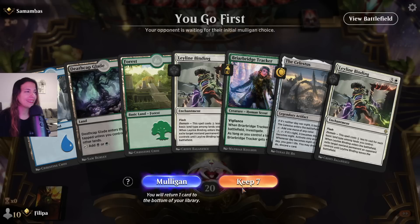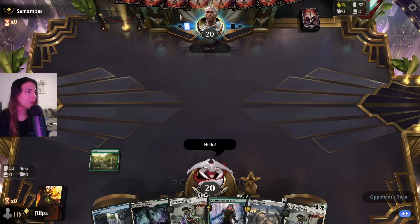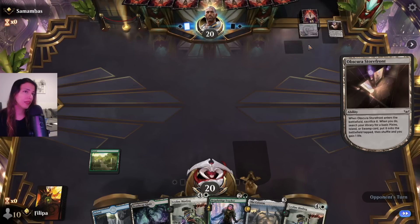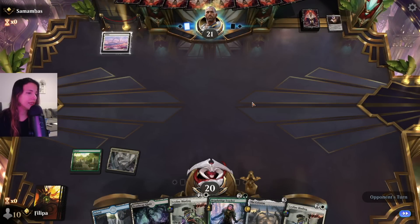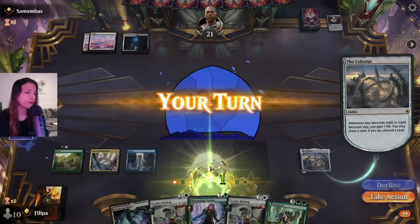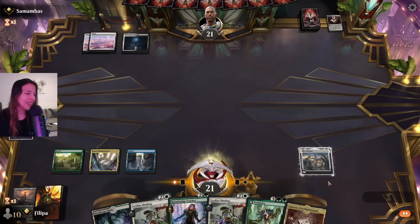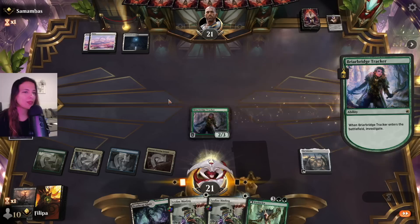This would be such an easy keep if I had white, but we do have The Celestus that can kind of fix us. There might be something with Nyssa — usually Nyssa decks run these lands. She's perfect now. Starting to get that discount on the binding. If they don't play anything scary I might just go for Celestus to start the ramp going. I cannot cast Sheoldred but I can take Sheoldred — well I actually can cast it with the Celestus. This is still good because we create a clue and still have the Leyline Binding.